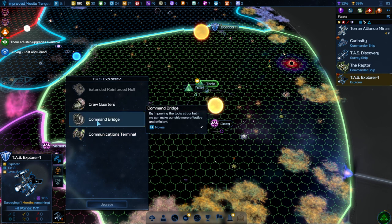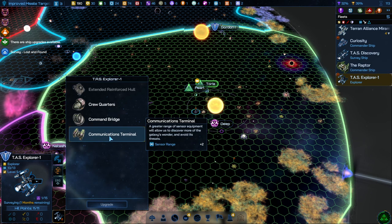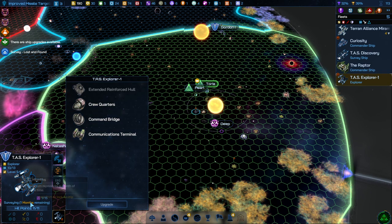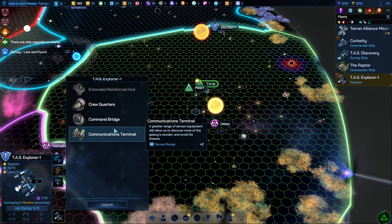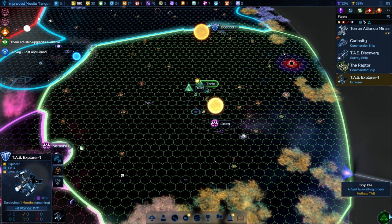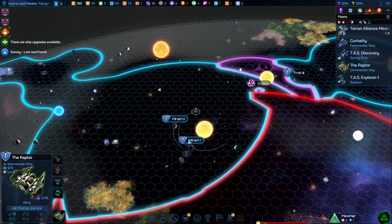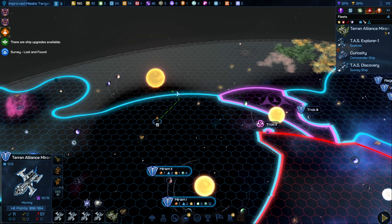I might want to give you some weaponry at some point — it's interesting though, it's not even an option for this, as opposed to the other survey ships. Give me some movement, because at some point it's going to start running low on space here. Merge into this, please. And then you're going to come over here and we'll see what we can see.